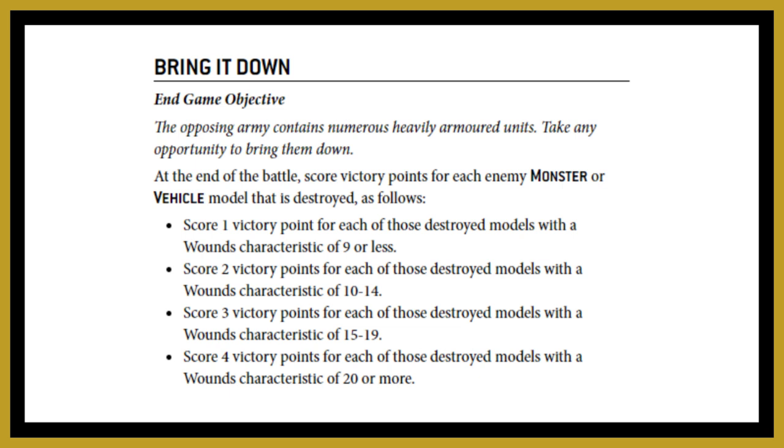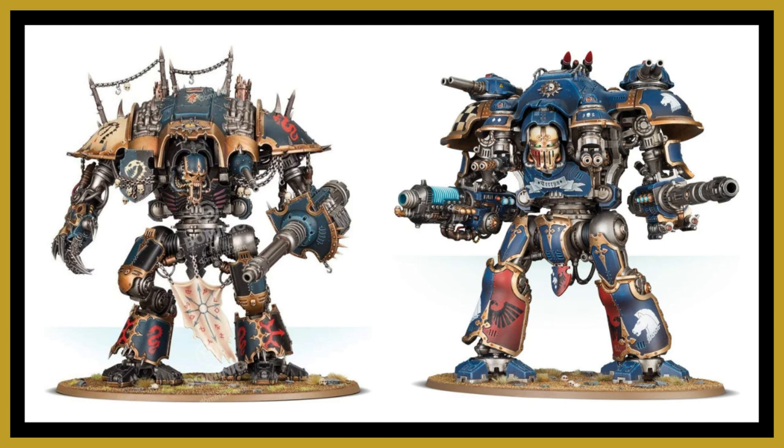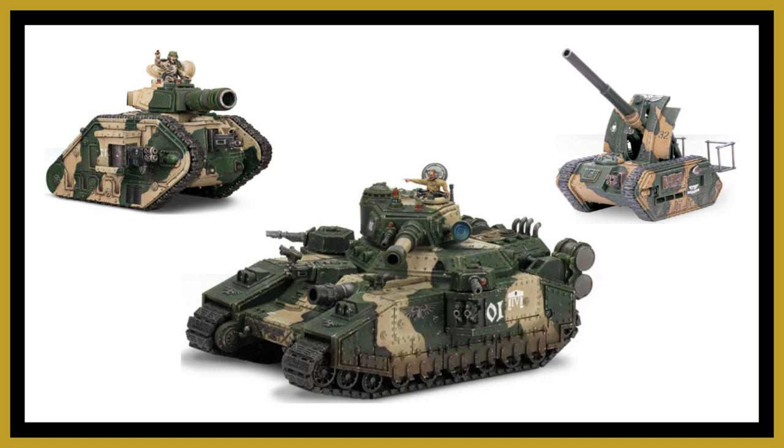Let's move on to Bring It Down, which is an end game objective. At the end of the battle, score victory points for each enemy monster or vehicle destroyed based on their wounds characteristic: one point for nine wounds or less, two points for 10–14 wounds, three points for 15–19 wounds, and four points for 20 or more wounds. You'll really want this objective when going against Chaos Knights or Imperial Knights, as those models have 20-plus wounds and score four victory points each.